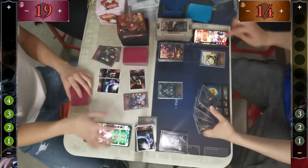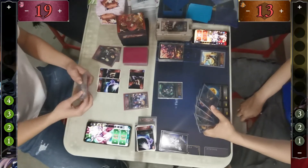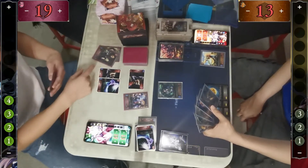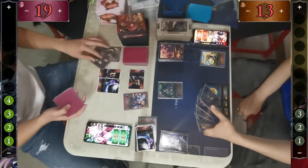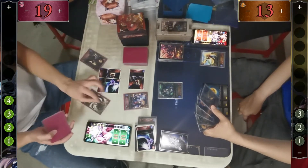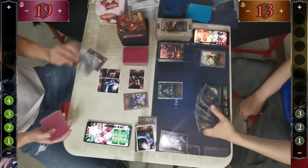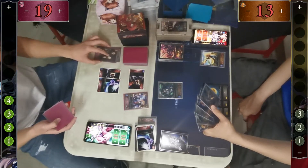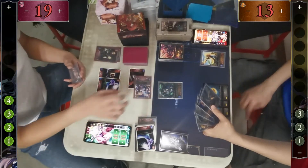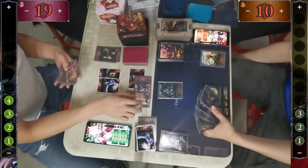The Bat swings back for one. Both players are trying to figure out the correct life point total — it seems one of them didn't calculate the Emblem Rave damage correctly. The judge resolves the issue and Dulanda pushes Dragon down to 10.